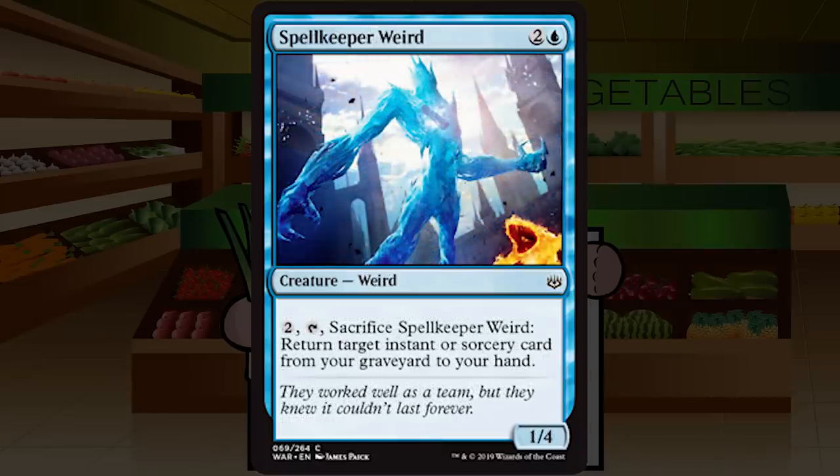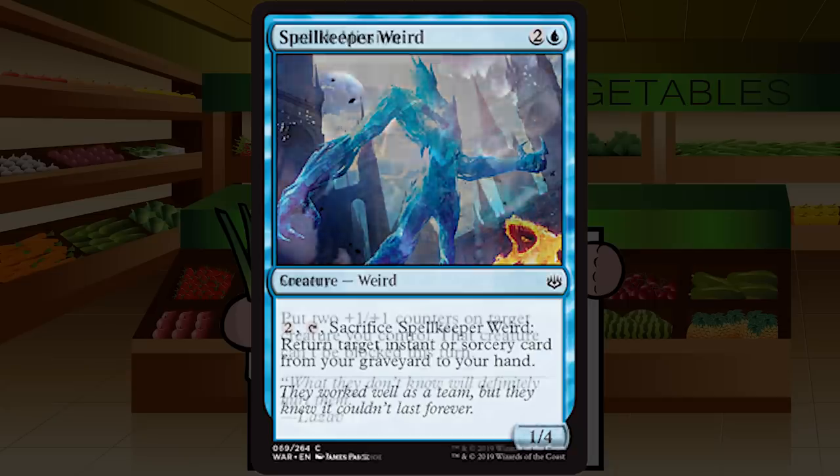Spellkeeper Weird is two and a blue for a creature — Weird at common, a 1/4. Pay two and tap, then sacrifice it: return target instant or sorcery card from your graveyard to your hand. This seems quite decent — a 1/4 for three blocks well, and its entire purpose is to help you live until you need to return a key piece of removal for two mana at instant speed. In a control deck or especially the blue-red spells deck I definitely want one or two of these. In an average blue deck it's a slightly more cuttable C to C+.